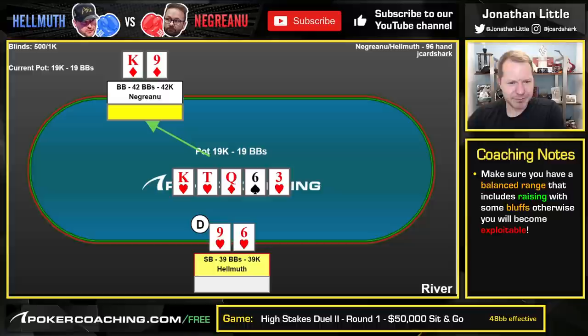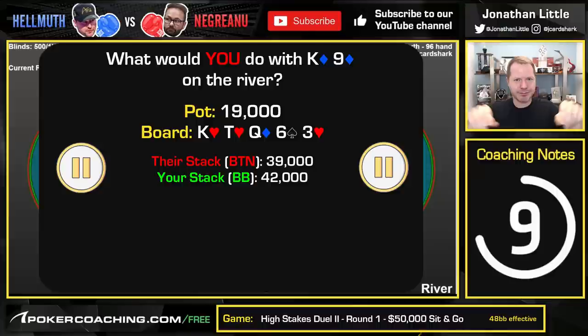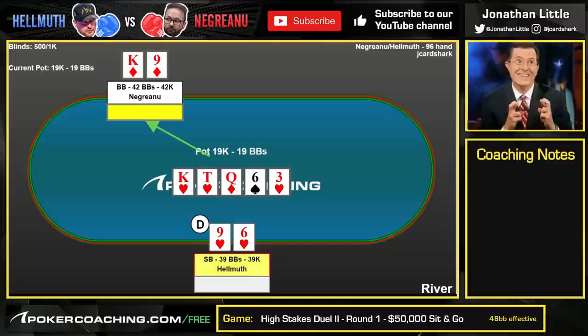The river is the three of hearts, completing the three flush. What would you do with top pair in this scenario? If you were in Negreanu's shoes — out of position, top pair, marginal kicker — when the river brings the third heart, would you check? Would you bet small like 6,000? Would you bet medium like 12,000? Or would you bet big like 19,000? Pause the video and write what you would do in the comments section below. Going through this active learning process is going to go a long way to helping you improve your poker skills.